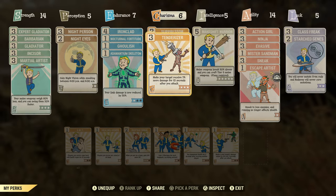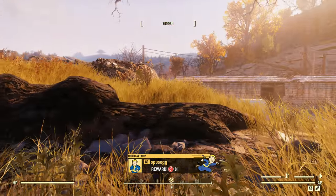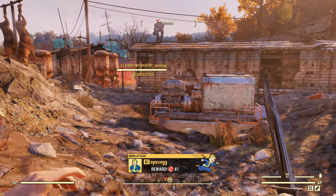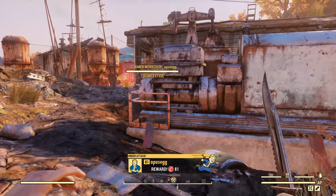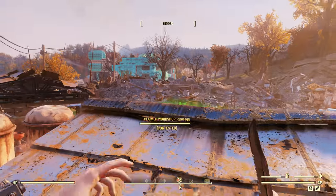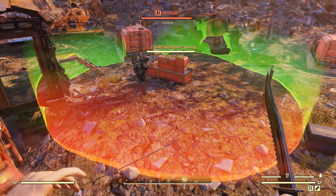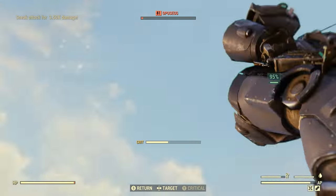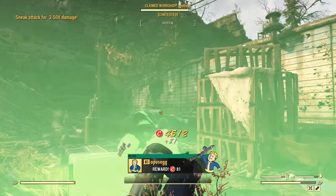In Charisma you're going to want both Suppressor and Tenderizer — that's actually really good. It makes your target receive 7% more damage for 10 seconds. Looks like we are under attack; he is taking this back and I don't think he can see us, but he does have more.